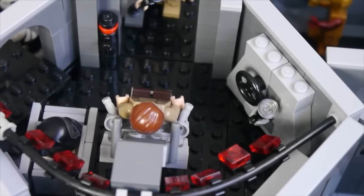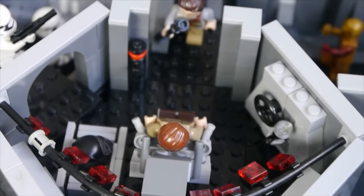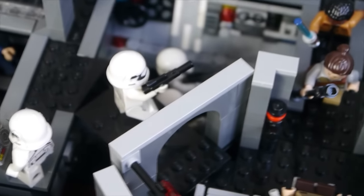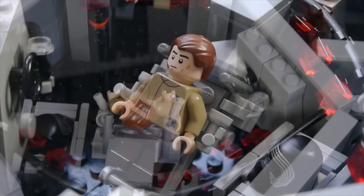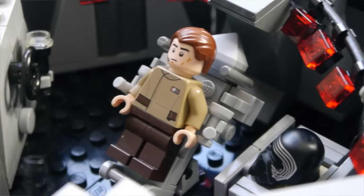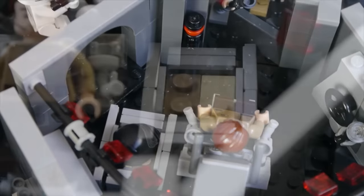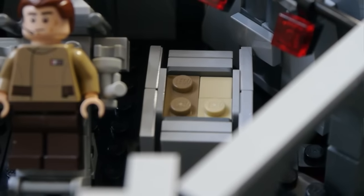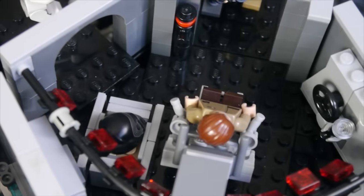In here is the interrogation room which was featured in The Force Awakens. There are two entrances and you can see in there I've got the interrogation chair, though it hasn't got Rey in it at the moment — it's got another resistance trooper. I've also got the crate where there are some ashes possibly in it, and you can see that Kylo Ren's helmet is placed there like it was in the film.